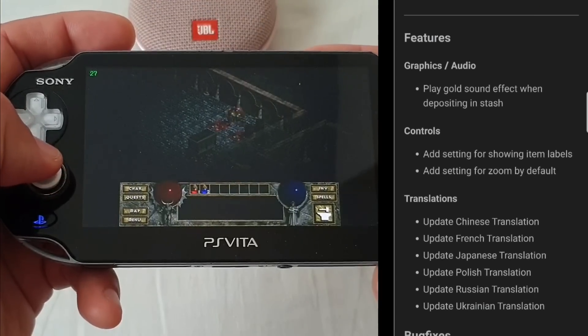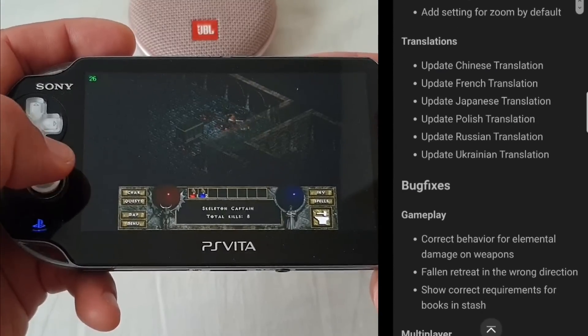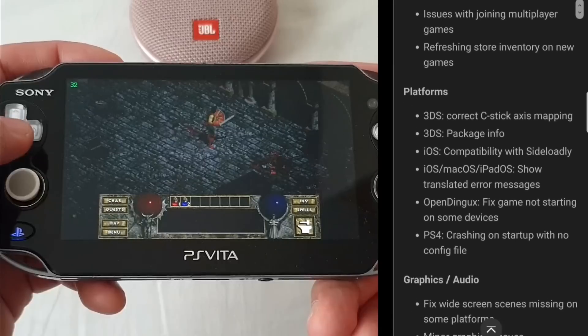Devolution, also known as Diablo, has also received an update — go and get it for the best experience. There is now even zoom available, which would also be a great addition to Fallout.